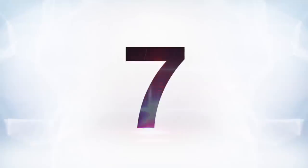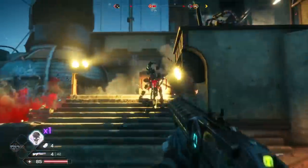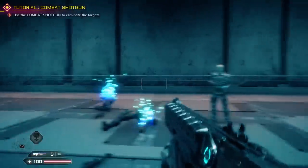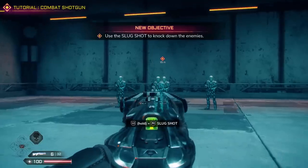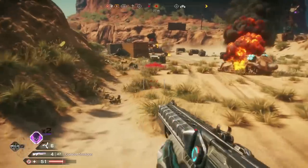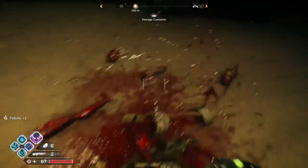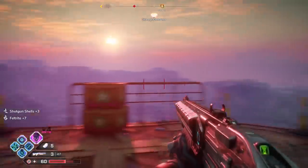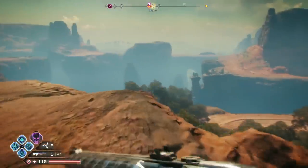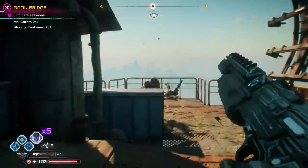Moving on to number seven, Rage 2's combat shotgun. This one is all about the alt fire. The standard shotgun blast is pretty satisfying, but we've seen it before. Combine that with the concussion slug, which doesn't do much damage but sends enemies flying off their feet. This slug is awesome for two reasons: first, it's great for knocking enemies off their feet so you can close in for the kill with the standard shot. But man, is it fun to send enemies flying off ledges. There's a surprisingly large amount of bottomless pits in the world of Rage 2, so you've got plenty of opportunities to send some raiders cartwheeling through the air to a sudden stop.